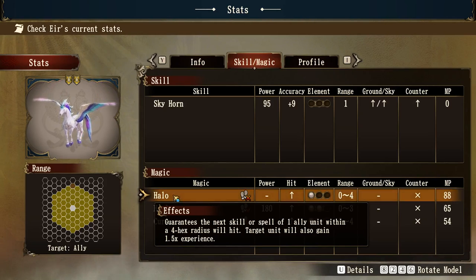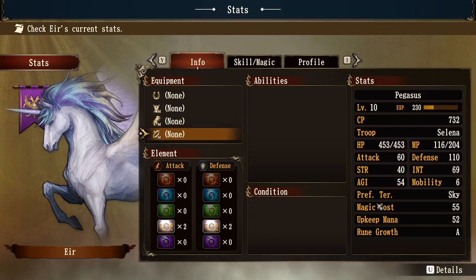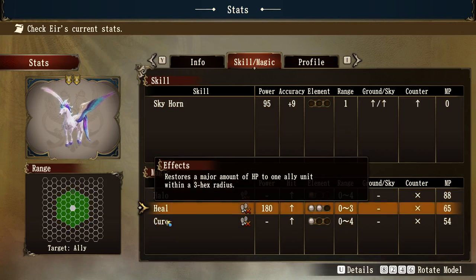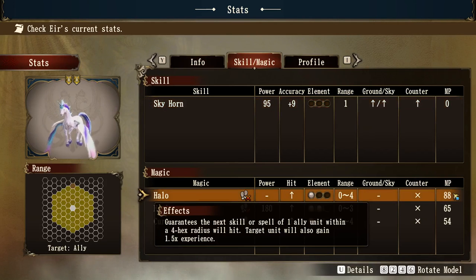This can be very useful with clumsy units like those bronze golems — this is where these things can kick in. But they chew up mana points to use. The basic attack doesn't take any mana points, but using these abilities does. If we go back to info, we can see its mana — it's already used one of its skills. It looks like it must have used Halo. It had 205 mana and used 88, so that would be Halo already used.